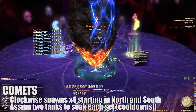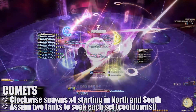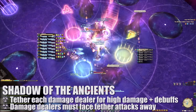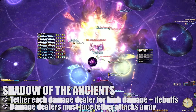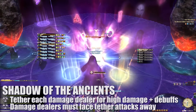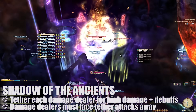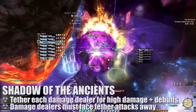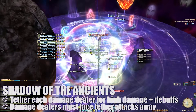Assign one tank to each set and have them take each meteor with cooldowns. On top of all this, four Shadow of the Ancients will spawn and tether to the four damage dealers. After a short time, long Cold Null attacks will target these players, dealing damage and debuffs to any players hit. The damage dealers will need to make sure they're not actively pointing their tethers towards the tanks soaking the comets. Otherwise, the tanks will probably die, the comets will hit, and then the rest of you will die.